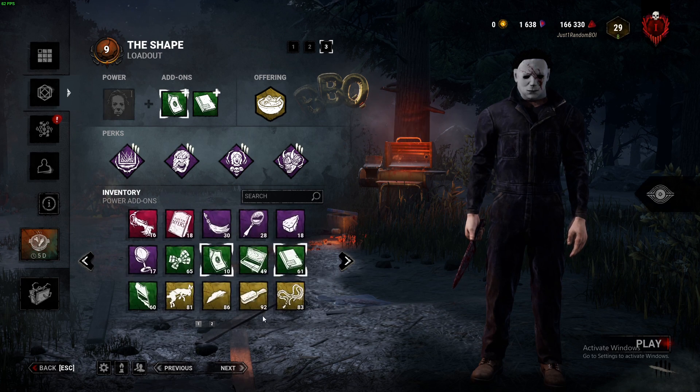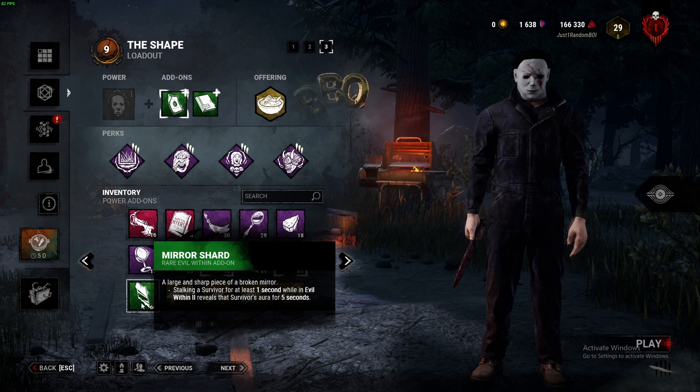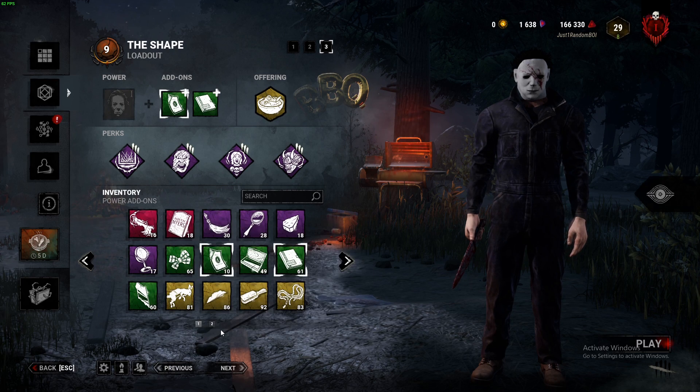Next up we have the Reflective Fragment, Glass Fragment, and the Mirror Shard. Every time you stalk a survivor and let them go, their aura is revealed to you for a specific number of seconds.